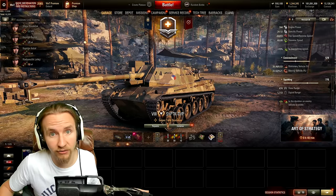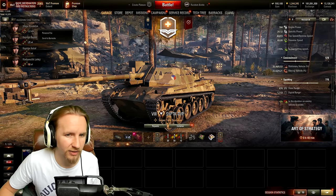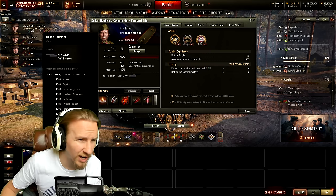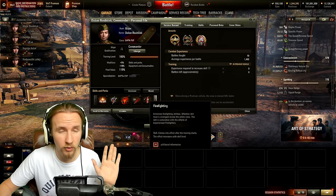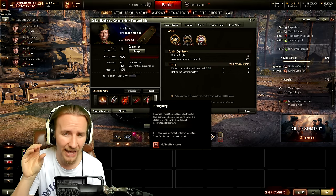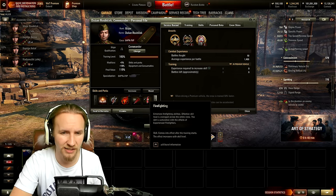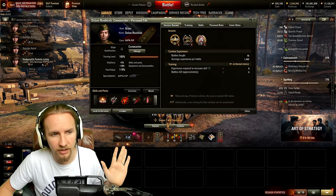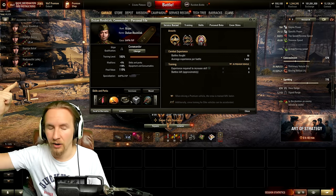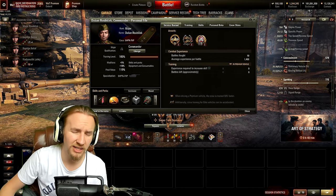Many of you will be interested in the crew setup. It's identical to the mediums: commander, driver, gunner, and loader — with the commander doubling as radio operator, which puts pressure on that slot. I thoroughly recommend a premium crew member as commander, possibly from personal missions or a recent event. You can get away with standard crew for gunner, driver, and loader, but the commander must be premium as they'll need brothers in arms, sixth sense, situational awareness, recon, camo rating, and probably repairs before you feel remotely competitive.